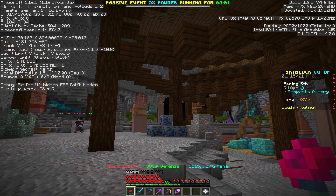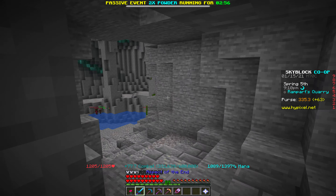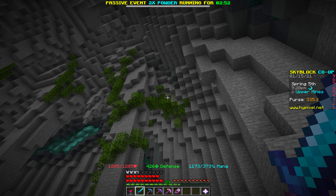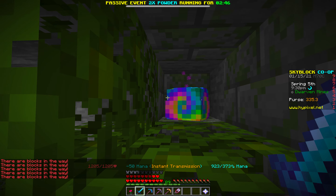So you walk in here from this area over here where the Treasure Hoarders are. I'm not in my combat armor, so I'm not gonna deal much damage. But anyways, if you see that cobblestone up there — that mossy cobble up there — you're gonna teleport up, then you're gonna go over here, and then click it.